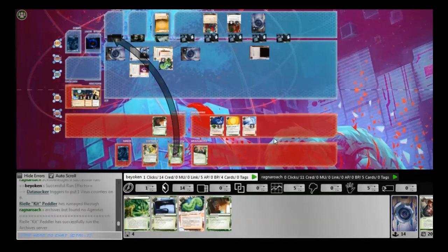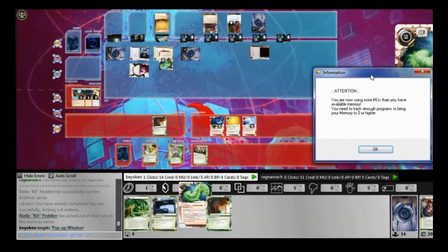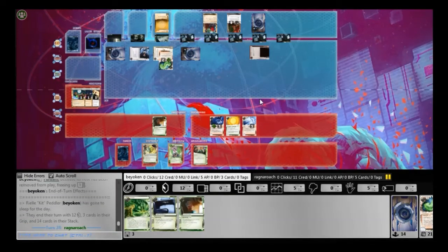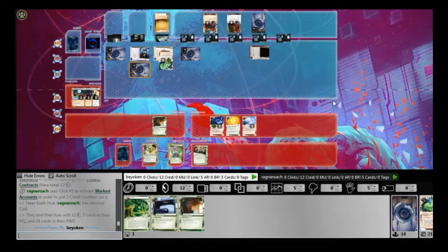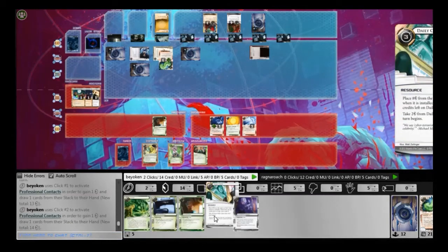Sure enough he does use Jackson Howard. I cannot afford to let him have Jackson available because that means he can continue dumping agendas into Archives and draw up more ice as he needs to. In my last click I install the Parasite on the Pop-up Window. This does two things: firstly, Pop-up Window is a very annoying piece of ice that you should always Parasite whenever you have the chance. Secondly, the Eli is now exposed so I can run through R&D using my Yog. My Yog is on Dinosaurus, so I did have the 4 MU required to install the Parasite.